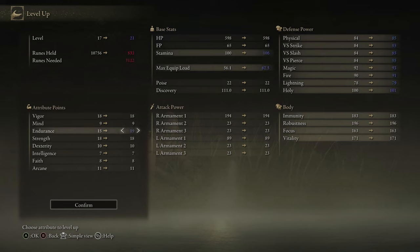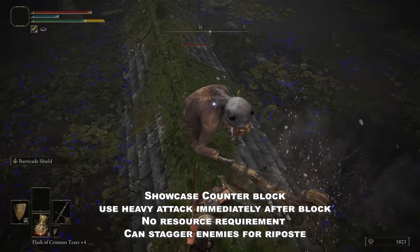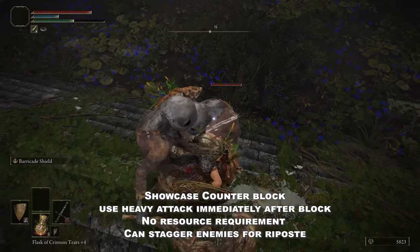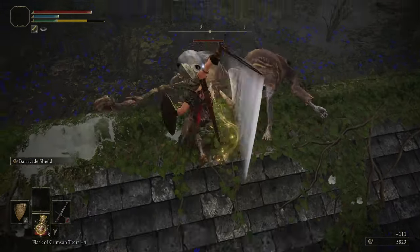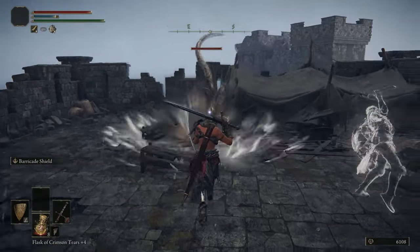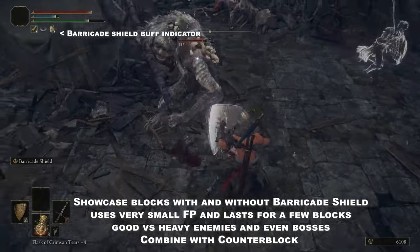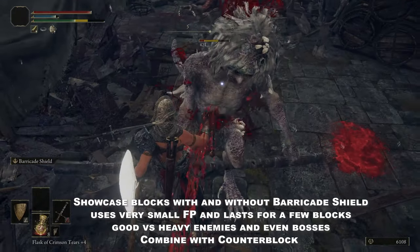Worst case scenario you won't use so much damage and you can swap one of your flasks to replenish some focus points. And that was the build. From here you can pretty much block everything without using so much stamina, and in case you face hard-hitting enemies, mini-bosses, or bosses, use the Barricade Shield with FP for 15 to 20 seconds. You can block multiple hits barely consuming any stamina, leaving you the option to counter-attack, reposition, and just survive very easily without any need to dodge.